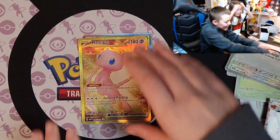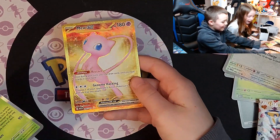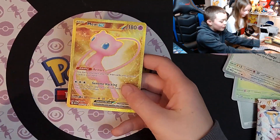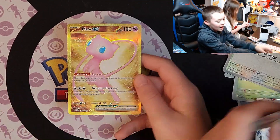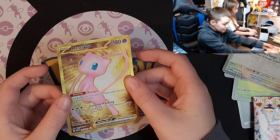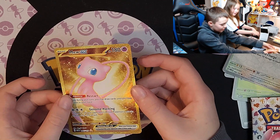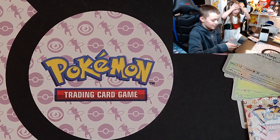No way! We got the Golden Mew! No way! We got the Golden Mew on the first pack! Oh my gosh, is it four? I have this, Ashley, in my bundle. This is a crazy card. Oh my gosh, I can't believe we just got that. Let's get that in a sleeve. First pack!